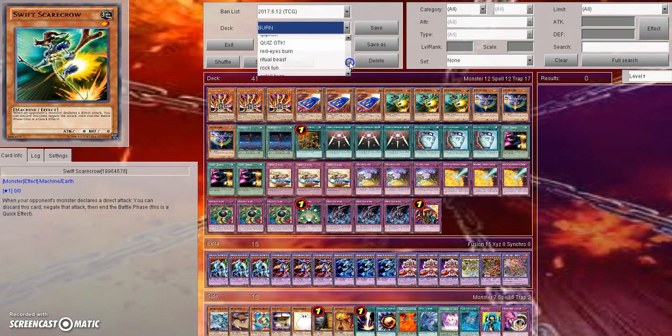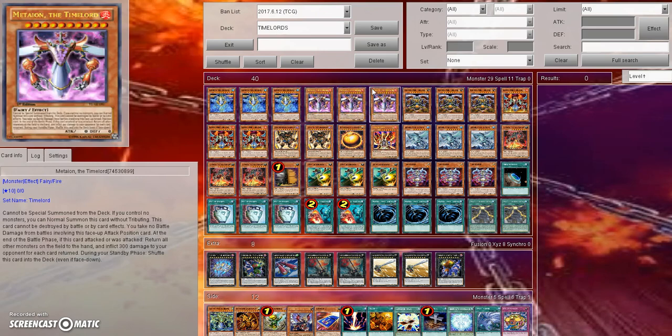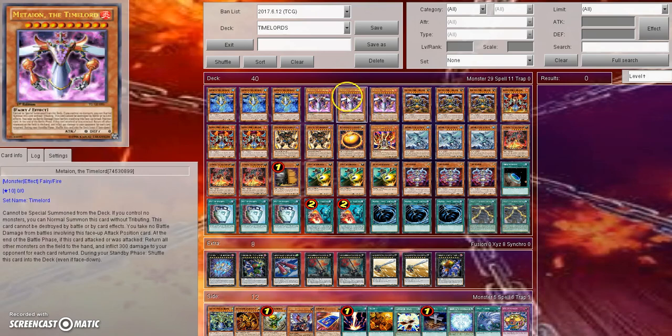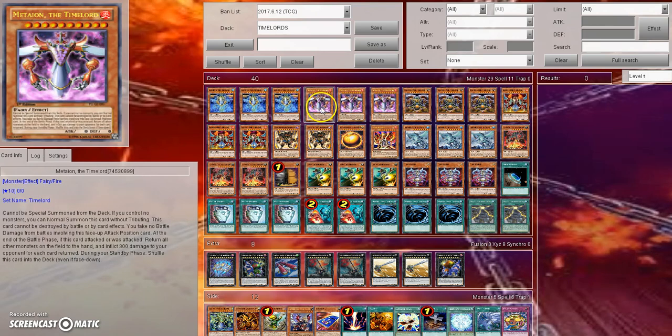Overall, do I think the Time Lords are amazing in Chainburn? They are in the correct build. You can't just throw in three of each Time Lord in every single Chainburn or burn deck main or side deck because it's not necessarily going to work. It depends on how you want to play Chainburn and how you want to run your deck. You may or may not want to play Mount of the Bound Creator in your side deck with the Time Lords, but if you are going to play Burn, Meta Ion is one of the better ones to pick. Combined with Mount of the Bound Creator, the Time Lords basically become indestructible.